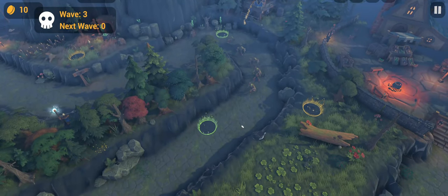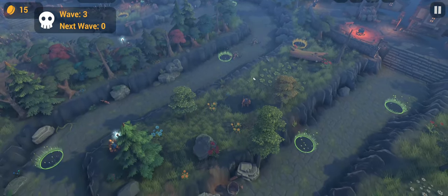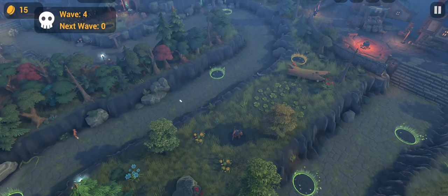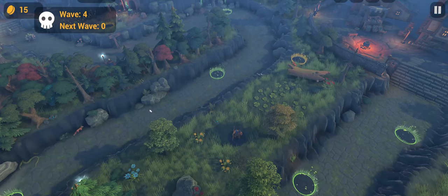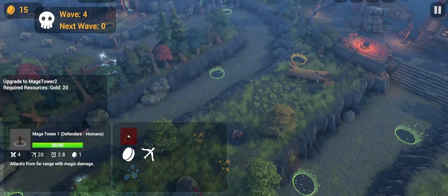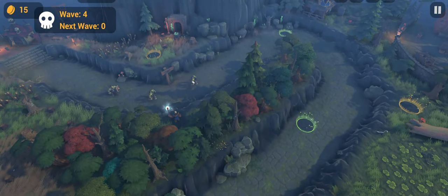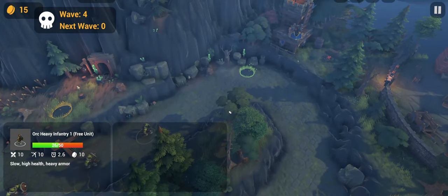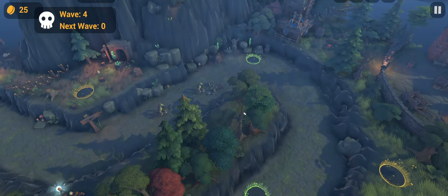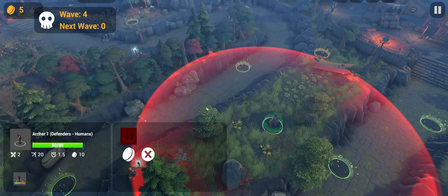Let me save up money and upgrade at least one of these towers. From far range with pierce damage against light armor — but if I upgrade, they do magic damage which means armor shouldn't affect them at all. It's a good thing the enemies are slow, so the catapult will do work. Let's check this tower's range now and see if upgrading increases it — nope, still the same.